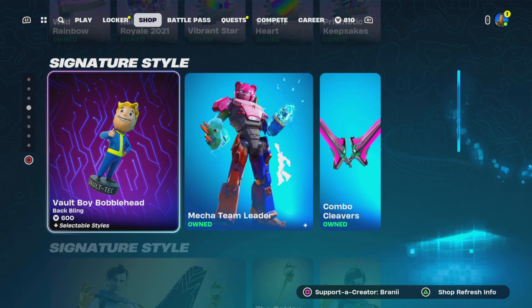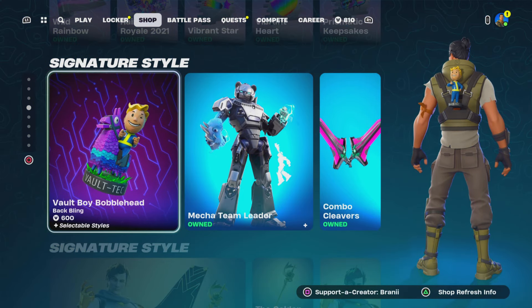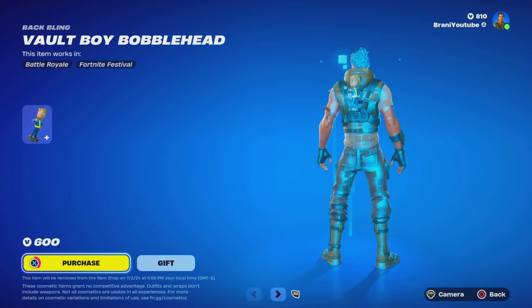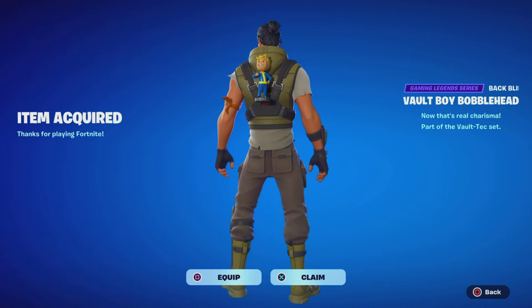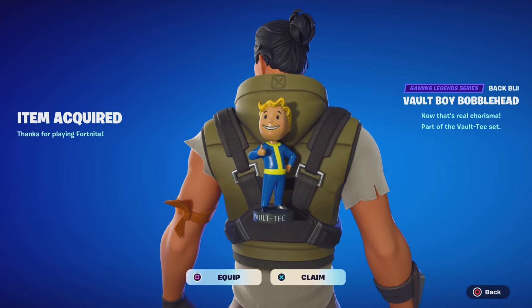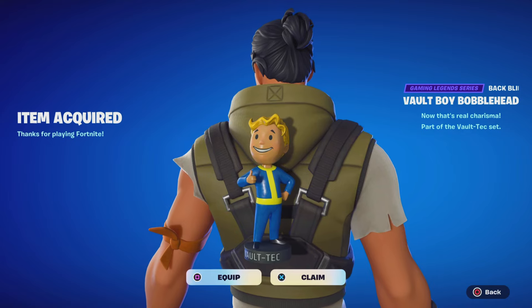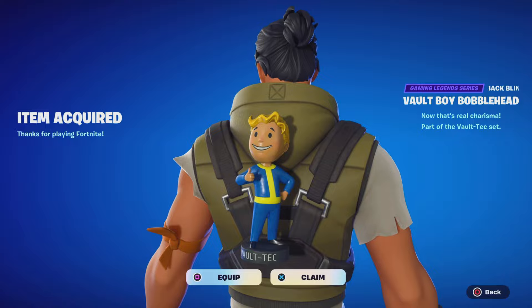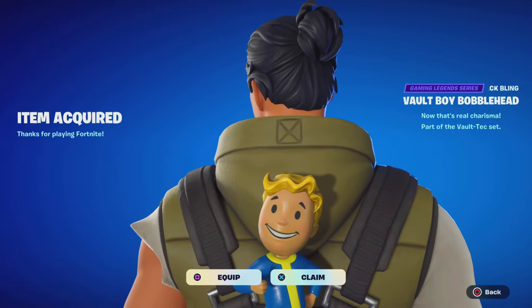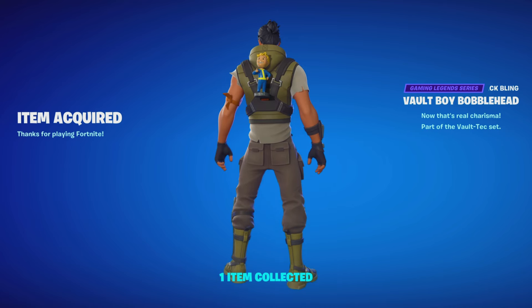Over at the bottom, we got the brand new Fallout Vault Boy Bobblehead Bag Bling, which we're going to pick up — only 600 V-Bucks, I think it's worth it. As I was saying, I did gift a subscriber this bag bling — go watch the beginning of the intro. It was random, so congratulations. Hopefully one day we get a full Fallout Vault Boy actual skin. That looks cool — I'll take that. Like and subscribe for more videos like these.